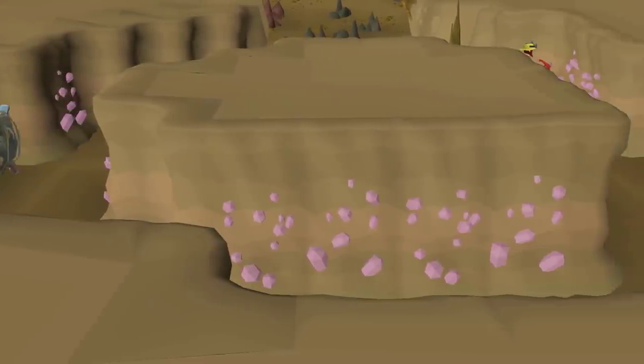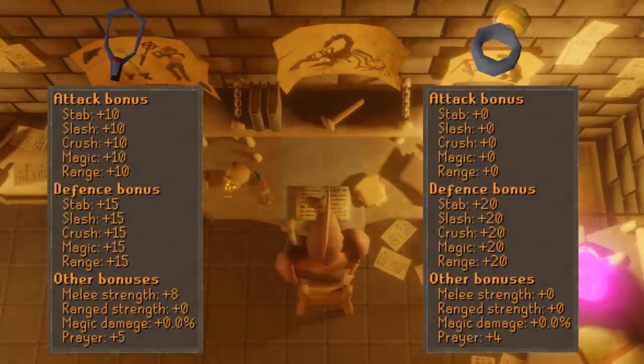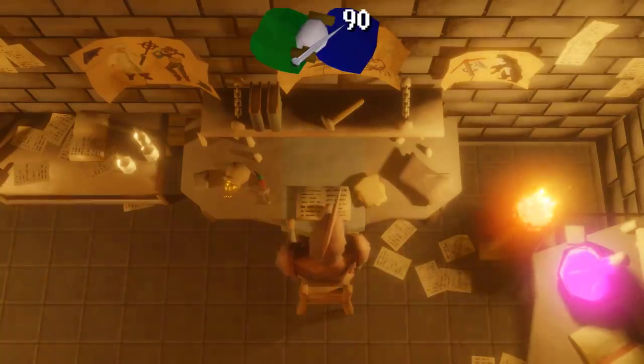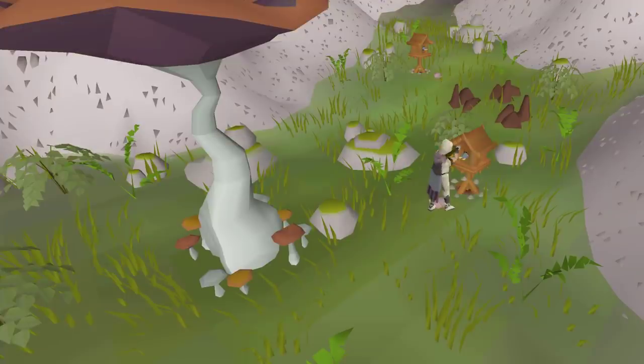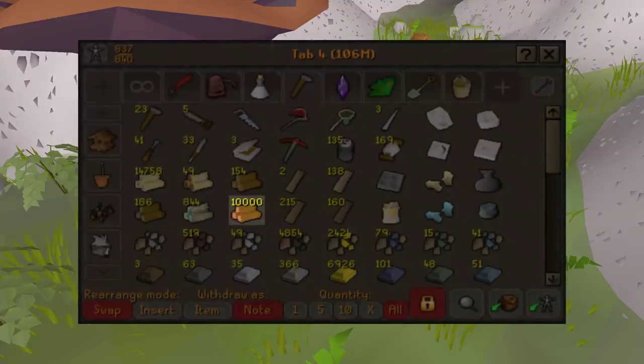The amulet of fury and ring of suffering are going to be absolute game changers. The goal is 90 crafting for those two upgrades. I'll also be able to upgrade from maple to redwood birdhouses — I've got 10,000 redwood logs waiting in the bank.